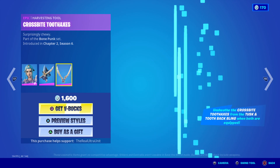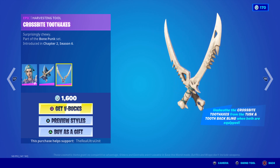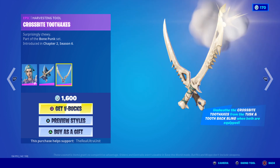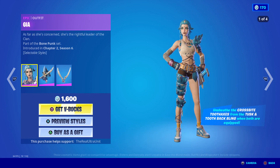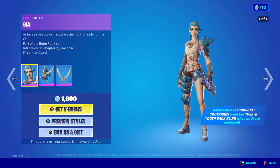She comes with a back bling as well, and these pickaxes called the Crossbite Tooth Axes that make this sound. You get it all together for 1600 V-Bucks. The Crossbite Tooth pickaxes are unsheathed from the back bling — they sit on her back and she pulls them out to use them, which is really cool.